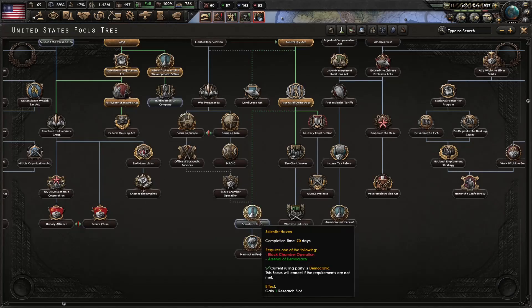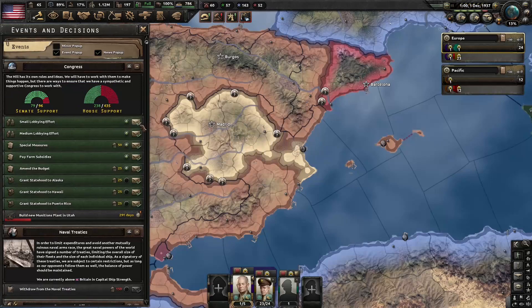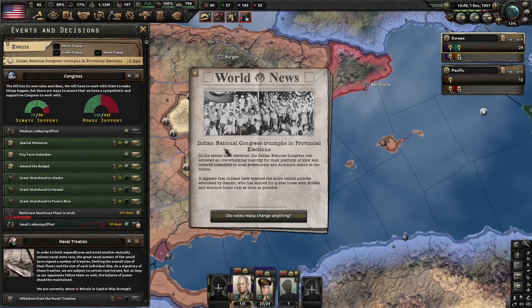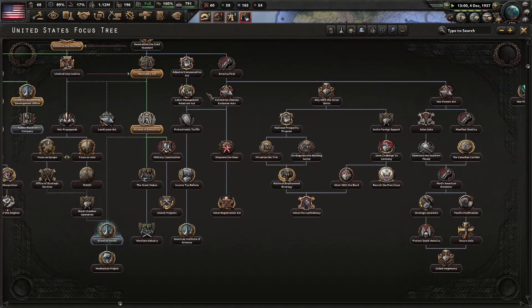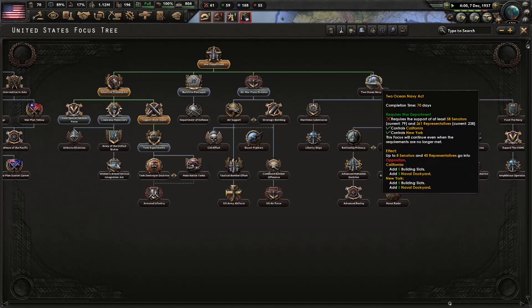So let's get our next research slot and a small lobby effort, just to make sure that we have enough support for the things we need. I remember there being something over here that required support. Yeah, the Two Ocean Navy Act. It looks like we have enough right now.